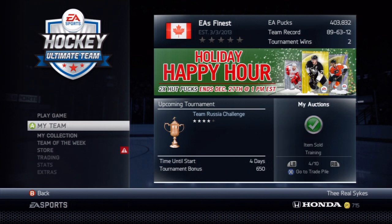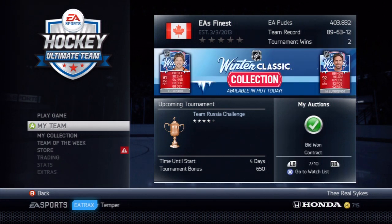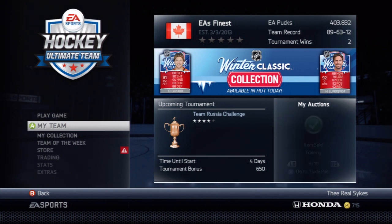Also, an assistant captain's card increases a player's value by 700 pucks, and a captain's card increases it by around 1,000. A change-team card also increases the value. If you can buy a HUT Live card that has a change-team card — it works on any HUT Live player, any Movember, Hockey Fights Cancer, or Winter Classic card — any special edition card, you can do this method and make money if you do it properly.